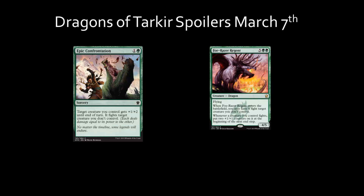This card could also help eliminate a potential blocker before allowing Foe-Razor Regent to attack. In Standard and Modern play, this card may not see much utility since there are many other removal mechanisms available for viable decks. In EDH and also Tiny Leaders, Epic Confrontation could aid in the deck's ability to remove another creature from play.